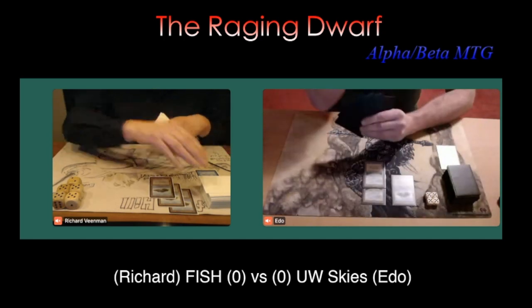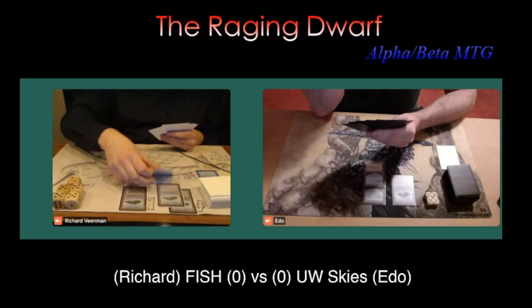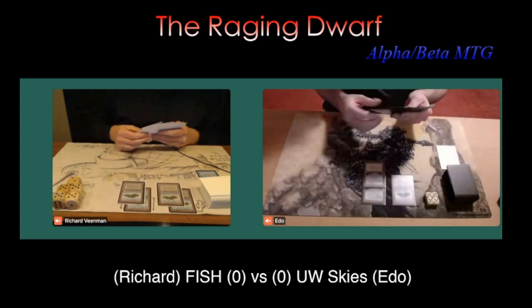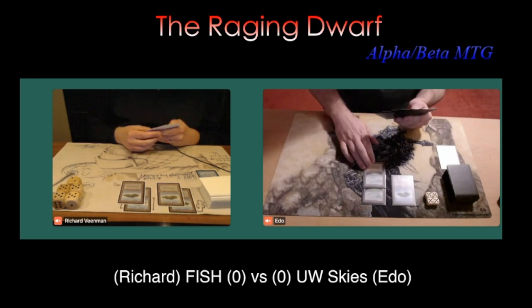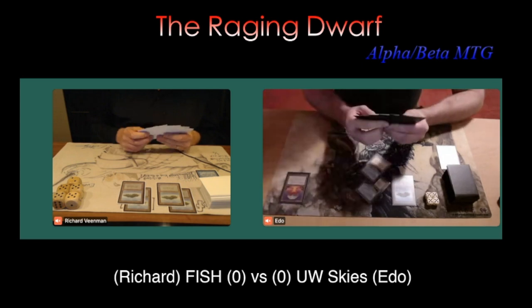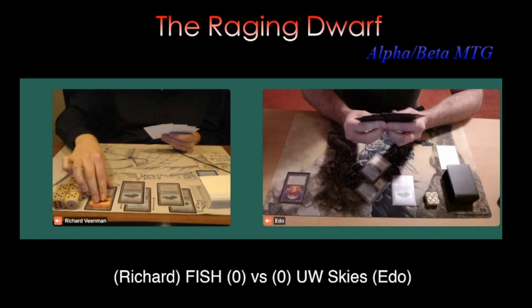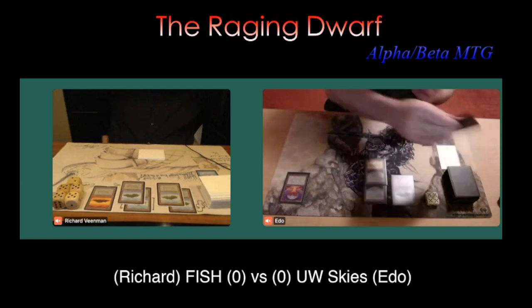Edo is doing a good job — it's already turn four for Richard. Remember, he said four mana is key for his deck, but we don't see anything at four mana. I was actually expecting a Juggernaut, or just a creature in general, but I guess he hasn't found them yet. There is a Chaos Orb hitting the board — no Counterspell from Richard. He's just drawing another card. Mana number five now. Hopefully he can find a Brain Geyser somewhere in this game to utilize all those lands.